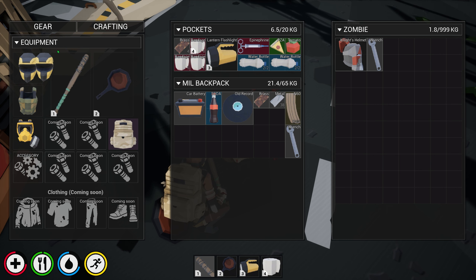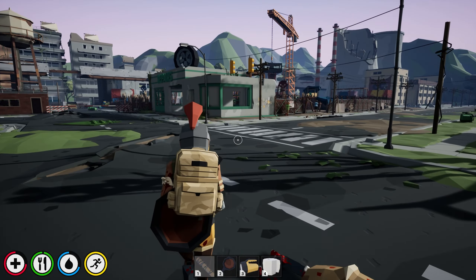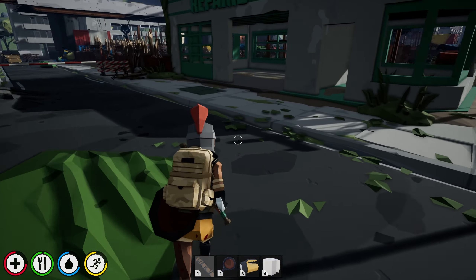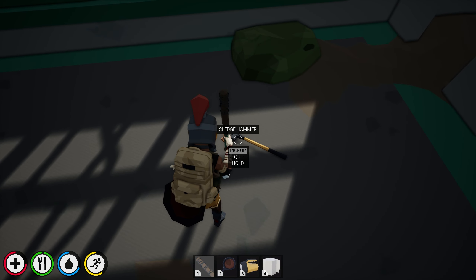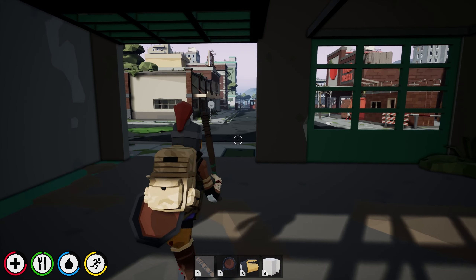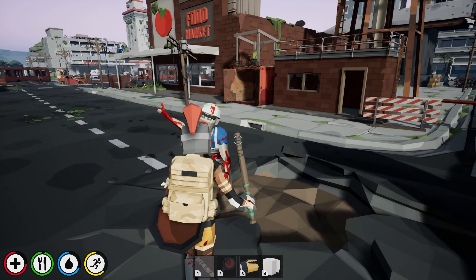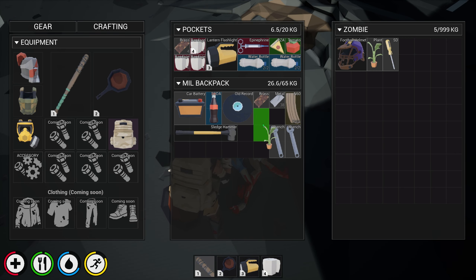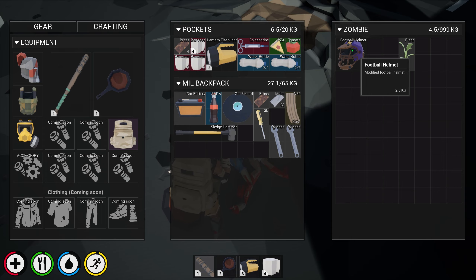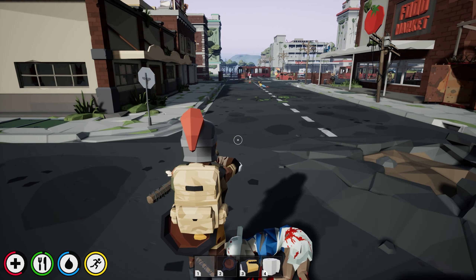Oh I hear somebody - hey buddy, are you a crawling hot dog? Get out of here. I am going to wear your helmet though, that's just how that's happening. I'll take your wrench because I am freaking amazing. See if there's anything over here - nope. There's a sledgehammer, maybe I can pick it up. Let's see if we can go get some more metal. Oh hey buddy, a little spicy. I will take your screwdriver. The football helmet looks pretty gnarly.